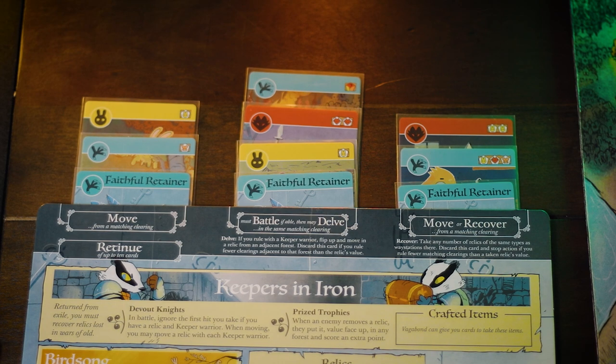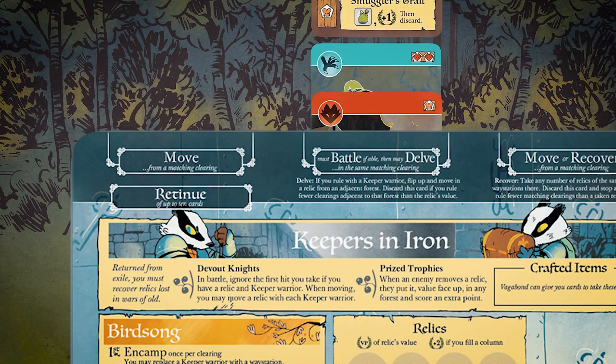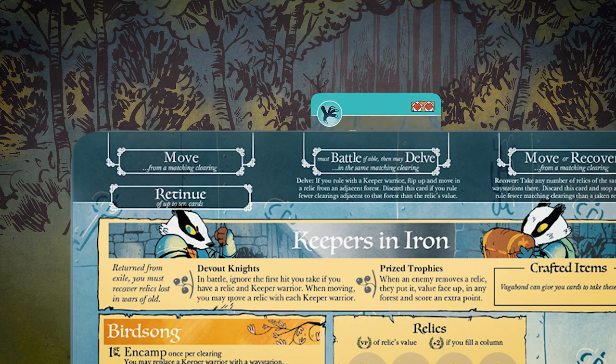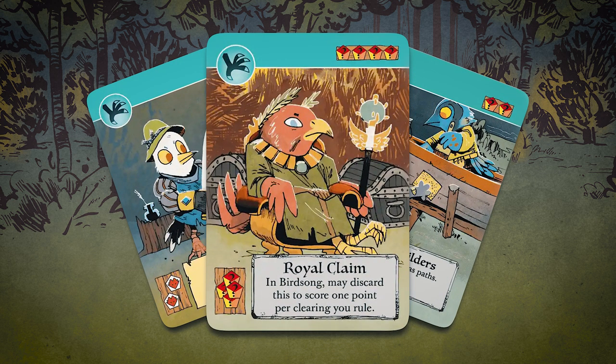As the Keepers in Iron, the retinue is really important. What does a good retinue look like? Your main retinue is trying to get three cards in move, four cards in battle, and three cards in recover. Then maybe towards the late game transition towards two move, four battle, and four recover. Whenever you know you're going to be discarding cards from your retinue due to a risky delve, always try to use your suited cards for those actions in order to keep the wild cards in your retinue as long as possible. Bird cards are the most important and most valuable resource in the game with the Keepers in Iron. When you get a wild card, you need to be keeping onto that and putting it in your retinue as soon as possible.